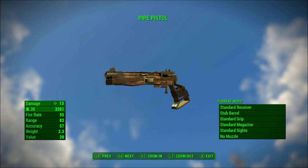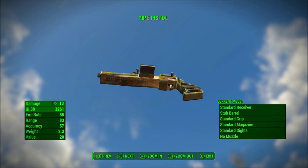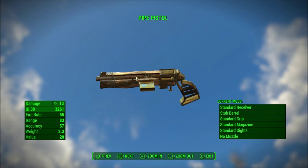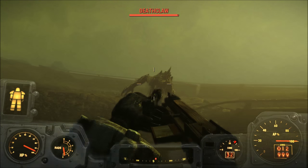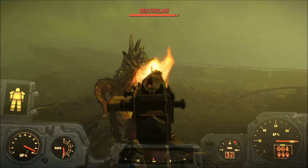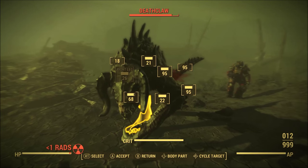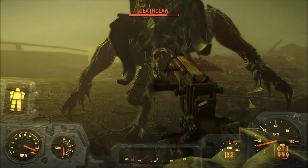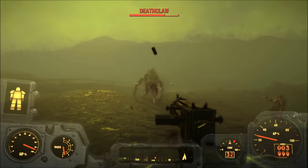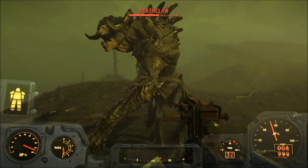Number 4, the Pipe Pistol. Okay, so I've said that I liked the Pipe Pistol before. Does that still stand? Fuck no. 13 damage per shot? What the fuck? How the fuck am I supposed to kill anything outside of some fucking rad roaches and various birds? Mama Murphy is full of shit, because I can't kill a goddamn Deathclaw in one shot with the Pipe Pistol. It must be all those drugs clouding her memory. You'd be better off punching a Deathclaw to death in power armor than using a fucking Pipe Pistol. What a pile of fuck.